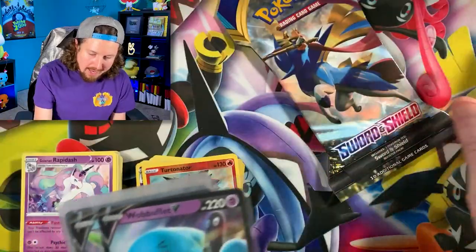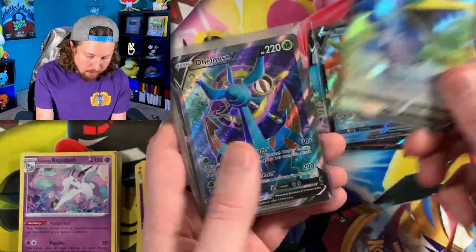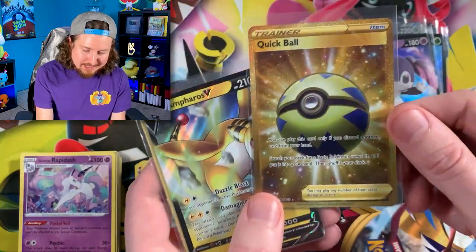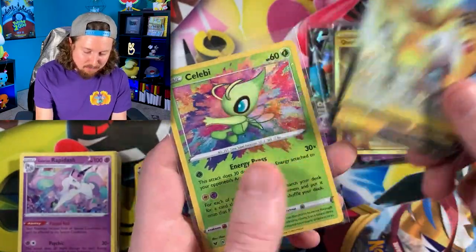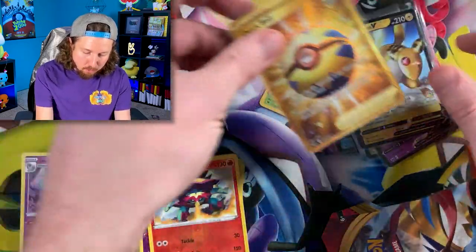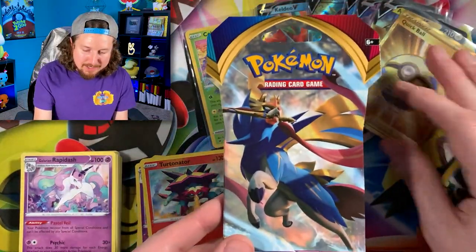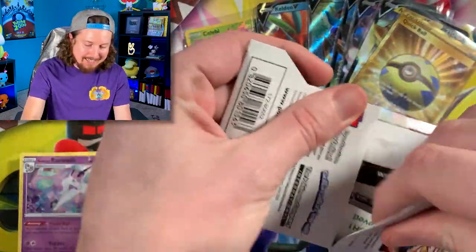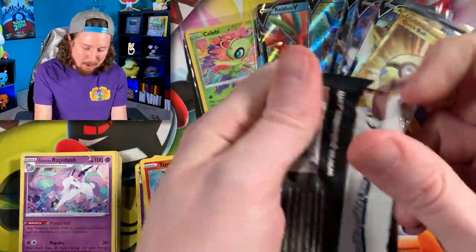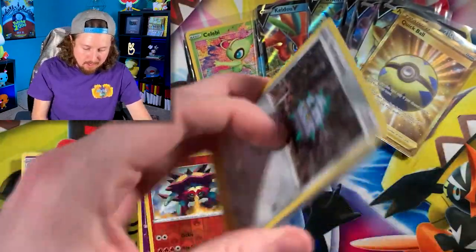Before we get into the last booster pack, we have Silicobra acting so silly, and a Cinccino for the rare, and the code card. Let's count up what we pulled: a Wobbuffet, a Keldio, a Cramorant, a Delmise, another Delmise, Indeedy, secret rare Quick Ball, Ampharos V, and that amazing rare Celebi. Quick Ball looks beautiful! A nice variety right there. Let's go into the last booster pack, Breaking Family!